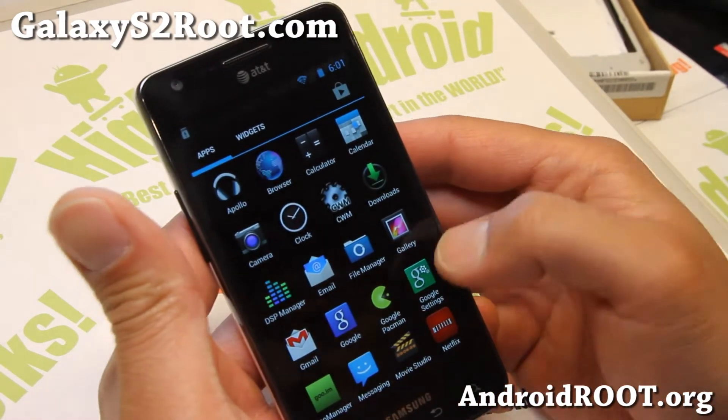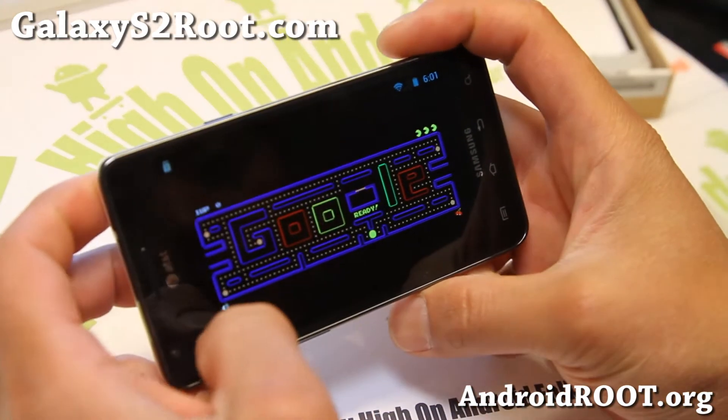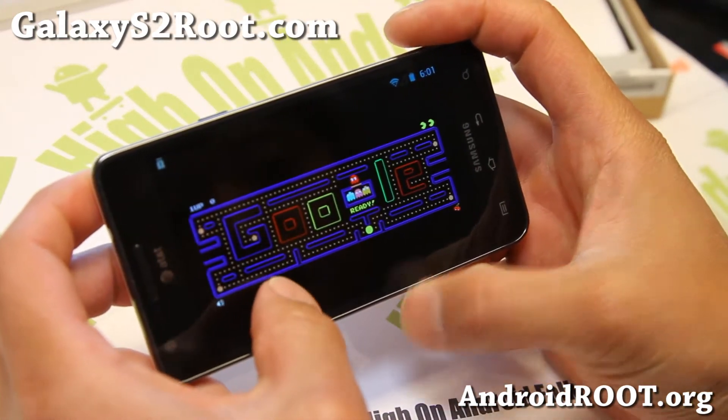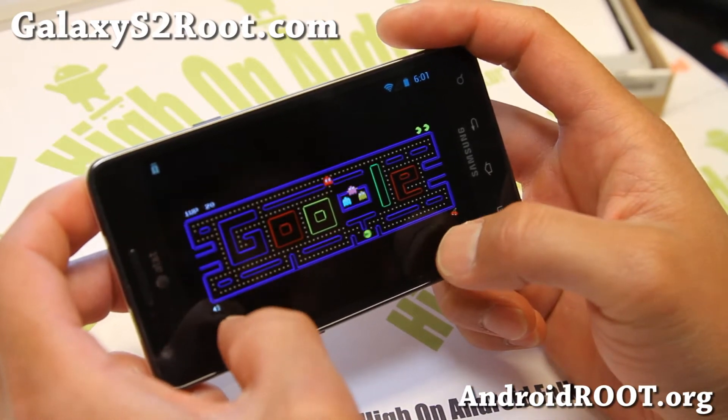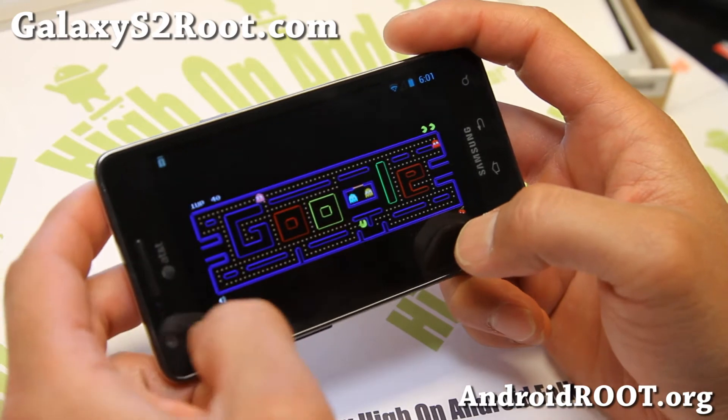The latest version also comes with Google Pac-Man which you can insert coin and play. The controls are kind of a little awkward, but it does work. I'm not sure where up is but you've got to swipe.